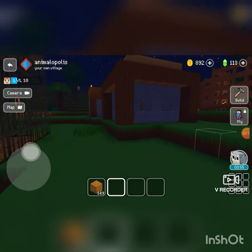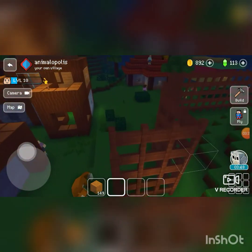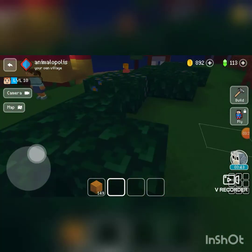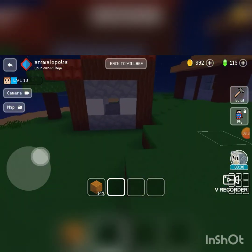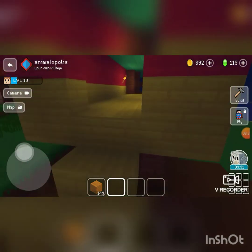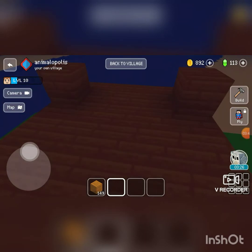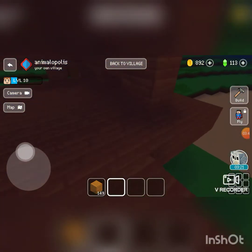Do you feel like this is a tour guide? I think it's a tour guide. My villagers have been exploring around. What's inside that house? There's nothing inside — oh, it's just a bridge. I tried to make it through the lake but the grass just won't let it.